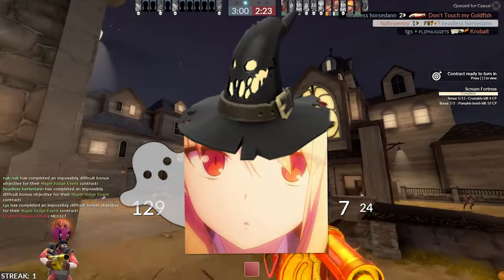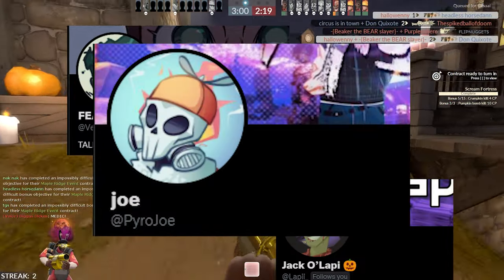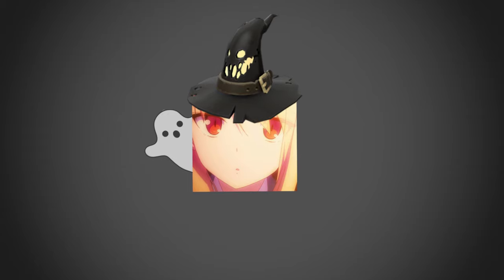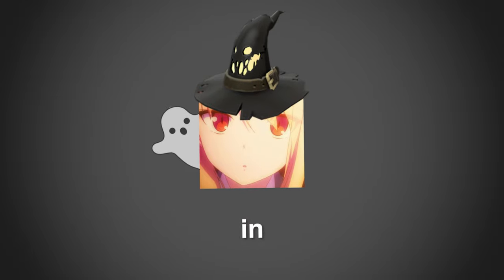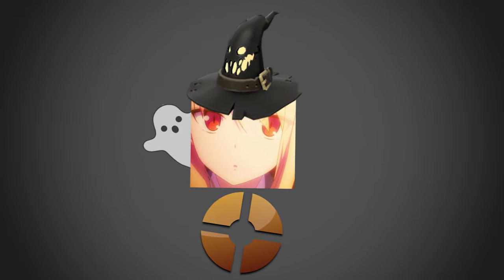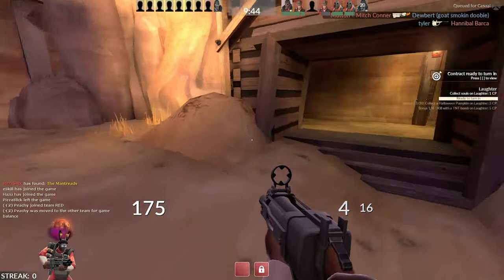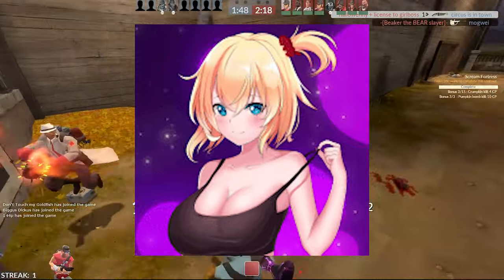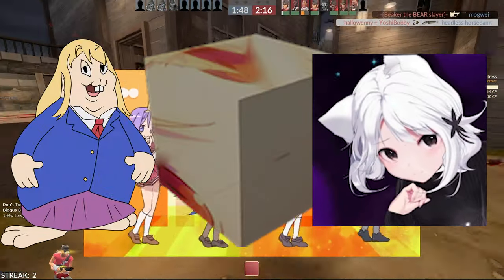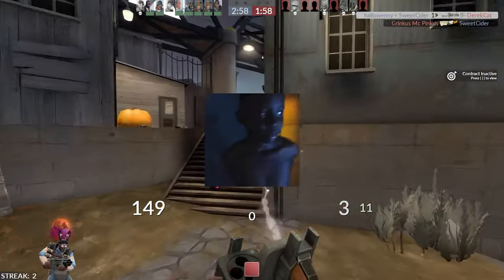It's that time of the year again where everybody changes their name and profile to something spooky. My name is Halloweeneth and today I'll be showcasing some of the scariest things in Team Fortress 2, such as lovers being toxic in chat but still terrorizing servers, and worst of all, the anime pictures.